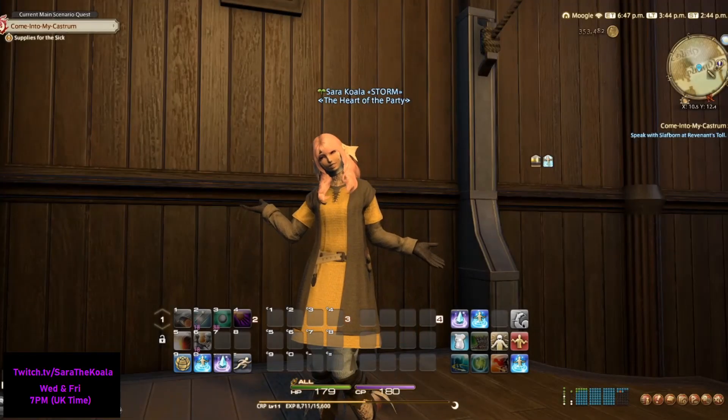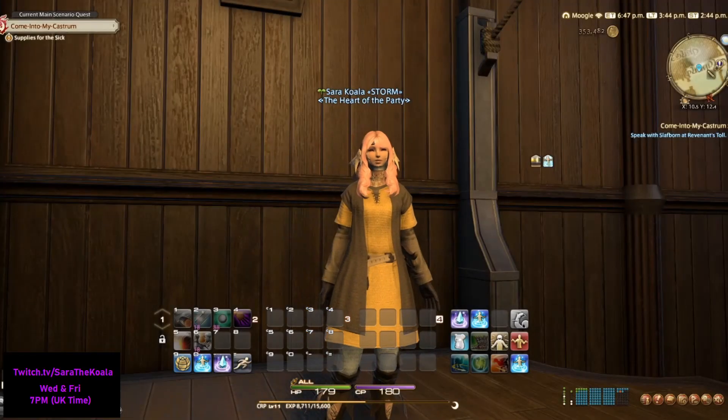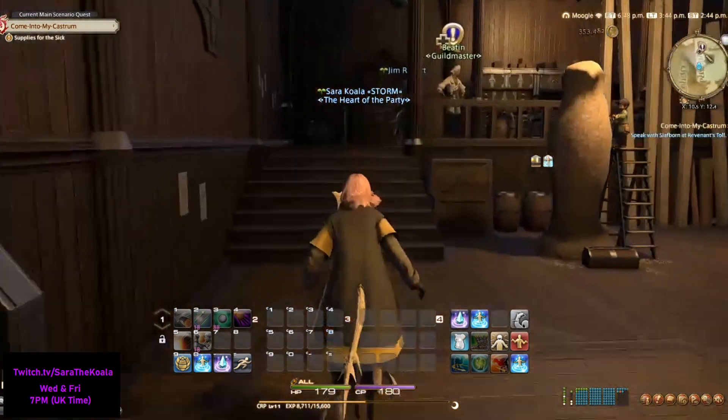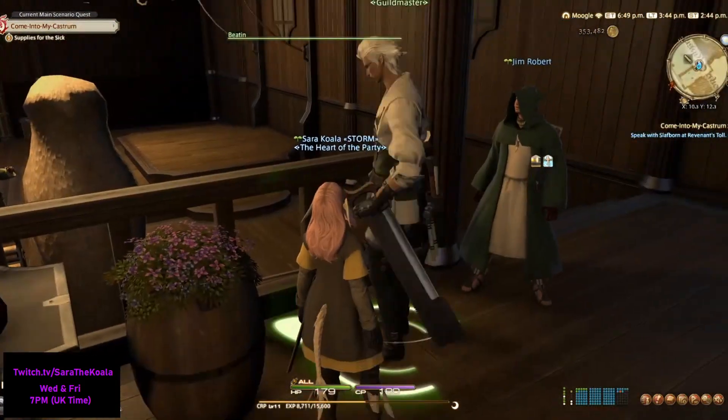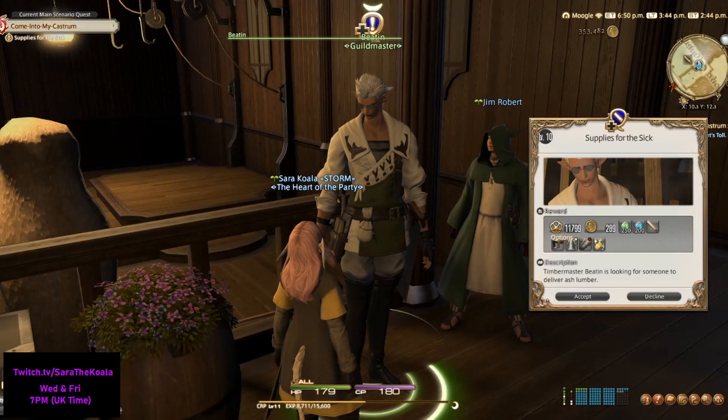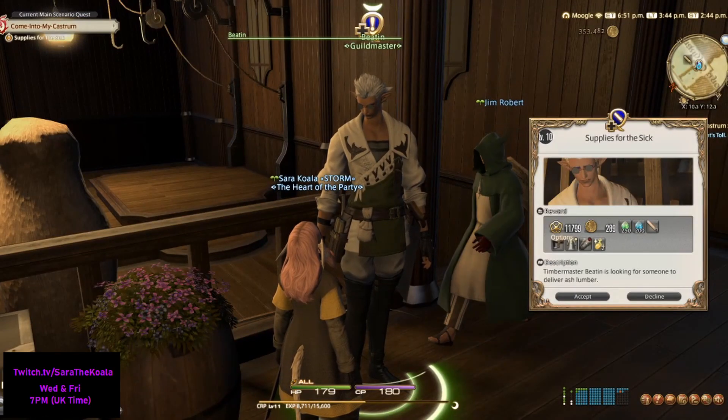Hey everybody, Sara the Koala here and welcome back to QuickQuests. Today's QuickQuest is all about the level 10 Carpenter Guild's quest, Supplies for the Sick. This quest can only be given to you once you've reached level 10 in Carpentry, and it is located in Gardenia in the Carpenter's Guild.